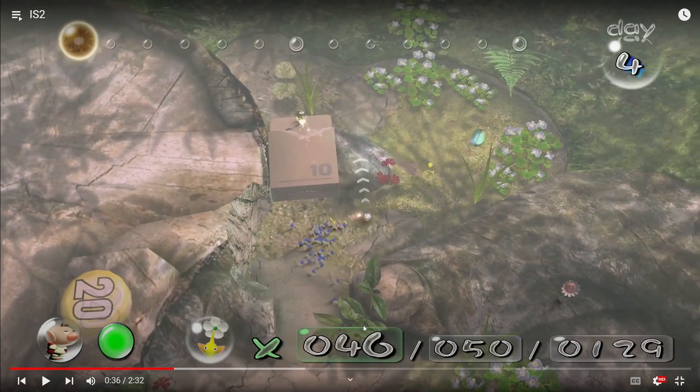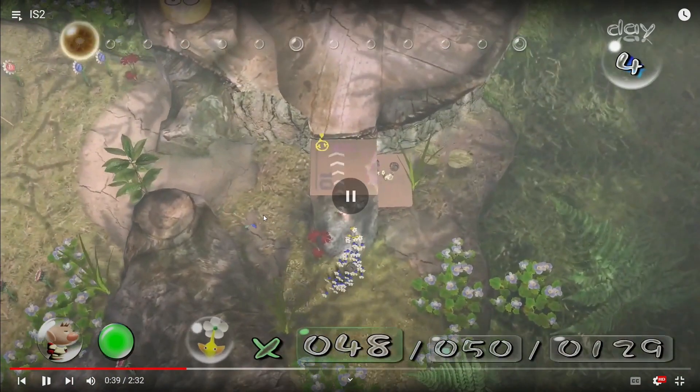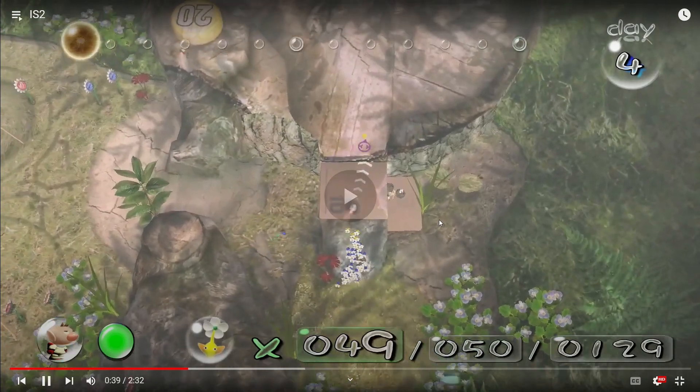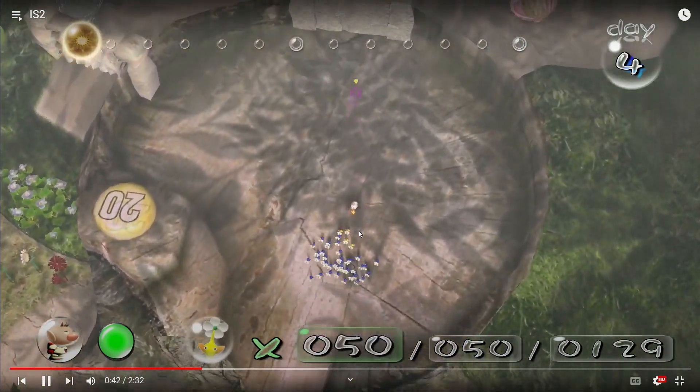Once you see your blues for the most part get around the corner, you can start C-sticking to the right to get up the ramp. It's fine if not all blues come with you — you only need about 35 or more. If some get stuck in the corner, that's okay, especially if they're leaves. You don't really want to deal with them. It's also fine to leave the bombs down here because you can swap them up with the color swap.